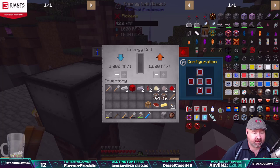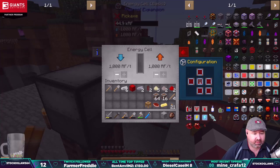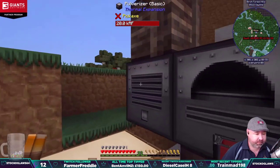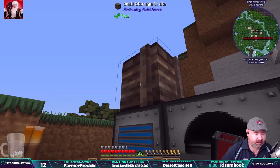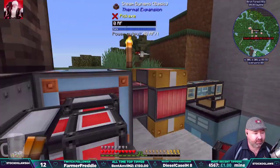I just need to figure out which is the rear — just trying to figure out which is the input. There we go, so that's the input, and then we output on the other sides. Then all we need is one of these. There we go. They've both got RF, and what we could do now is go auto input — and we should be cracking on with our ores. Happy days.